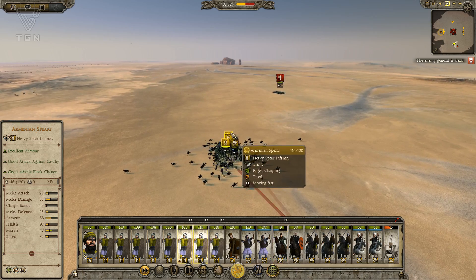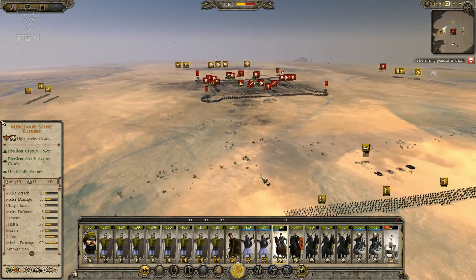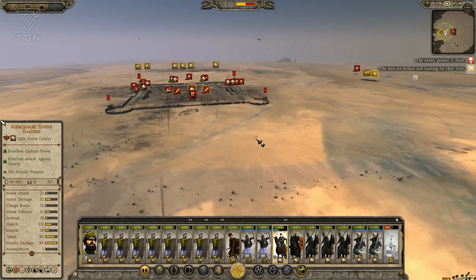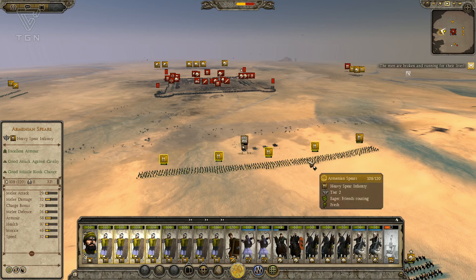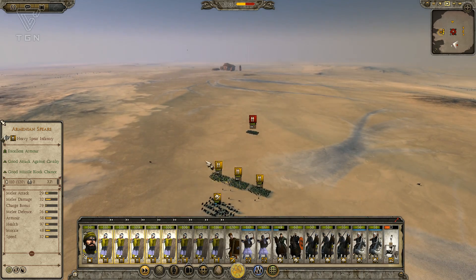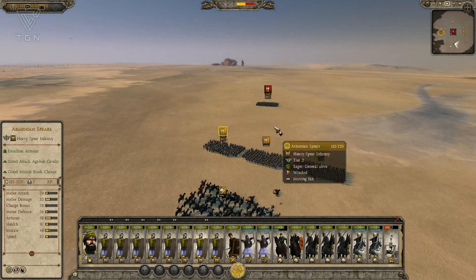We killed their general! Let's get a hold of these reinforcing spearmen — we'll just kind of piecemeal this out. They're firing on my onager continually, but they're almost out of ammo for their own onager, so the trade will end up being worth it — it was just a mercenary onager. As soon as they rally I'm going to send them straight back up front to take more fire. My guys are a little tired — let them catch their breath. They should catch their breath a little quicker in this game.